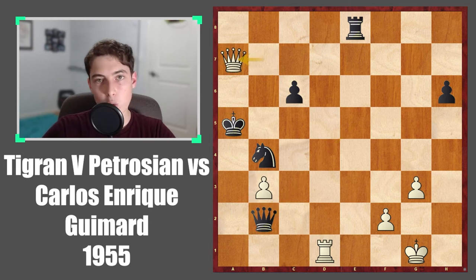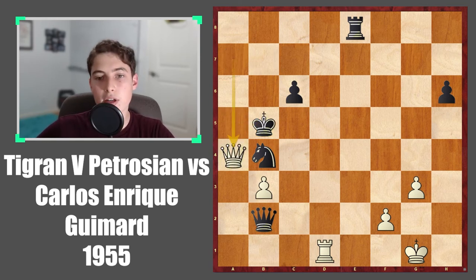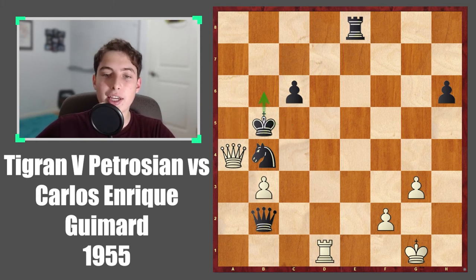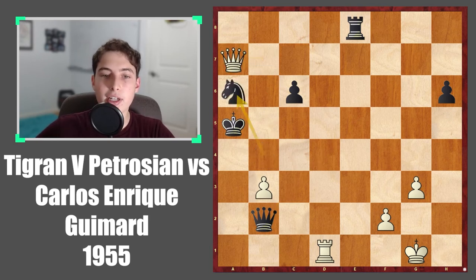So here, queen a7 check. The knight has to block because something like king to b5, queen to a4 check is going to be either checkmate like this, or if the king just goes up, white can take the knight. In all of these lines the attack continues, so that would be very crushing. After this check on a7, knight to a6 was practically forced.